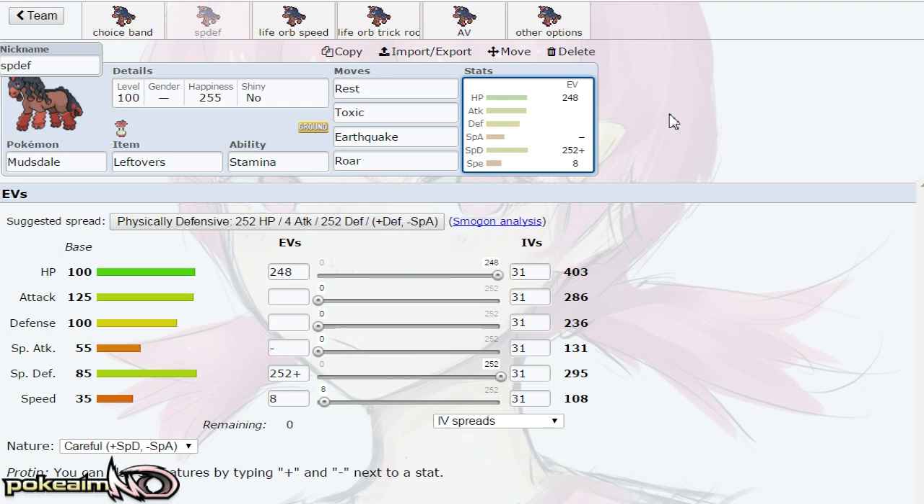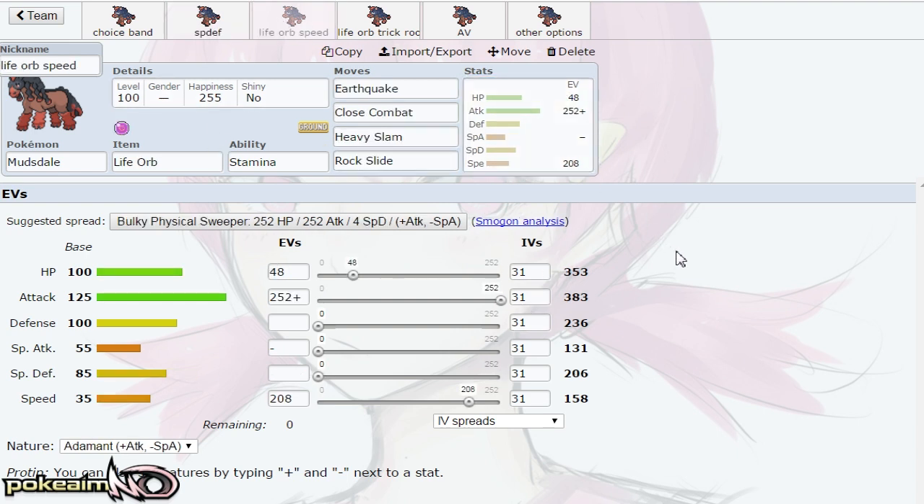I'd definitely pair that with this set so that when you Rest up you can wake back up. Next up we have the Life Orb set — pretty much a Choice Band set but with the ability to switch moves. This set outspeeds Pokemon like Clefable and Tyranitar. Earthquake, Close Combat, Heavy Slam, and Rock Slide — base 35 Speed is unfortunately very slow for Mudsdale, but it can function as a Life Orb attacker and mix up those moves. I wish that boy got Flare Blitz though — if he got Flare Blitz, Skarmory, Celesteela, and Ferrothorn would be gone.